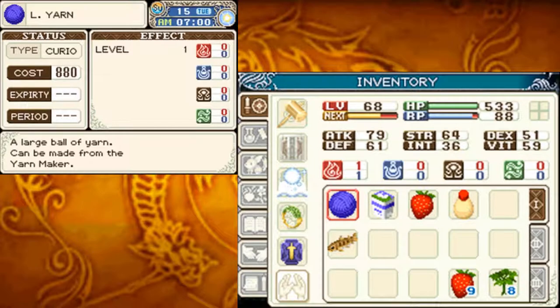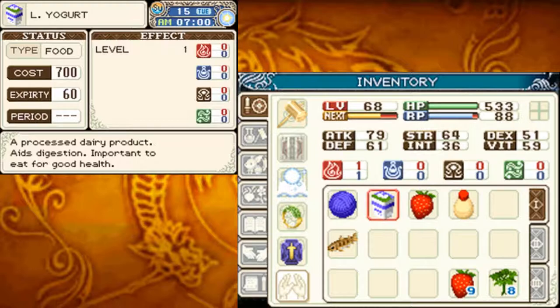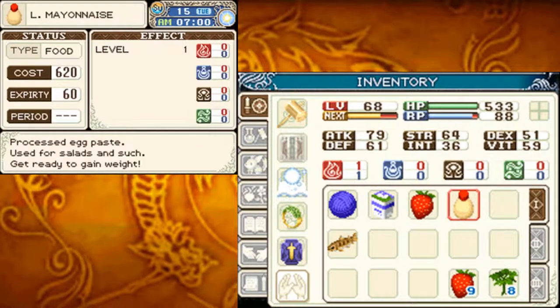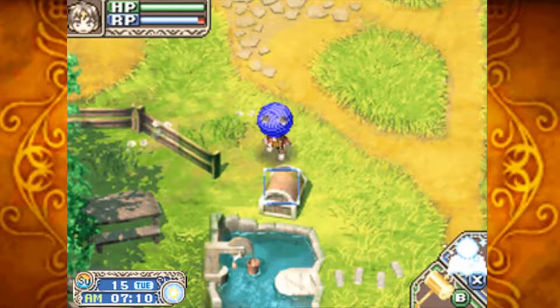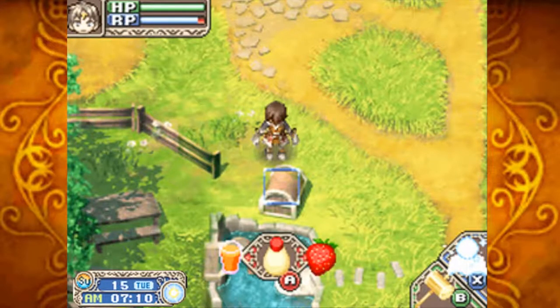Large yarn, a large ball of yarn, can be made from the yarn maker. Large yogurt, a processed dairy product, aids digestion, important to eat for good health. And large mayo, processed egg paste, used for salads and such — get ready to gain weight. These are actually worth a good amount of money. At least the animals are actually paying for themselves, or monsters I should say.